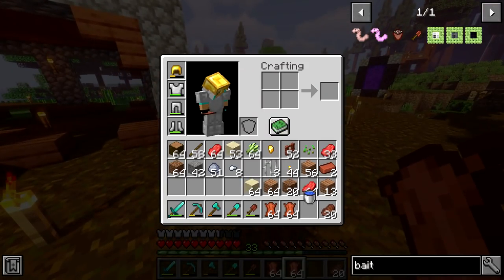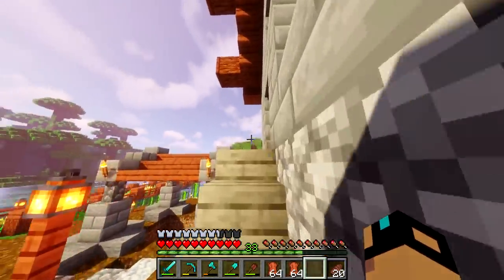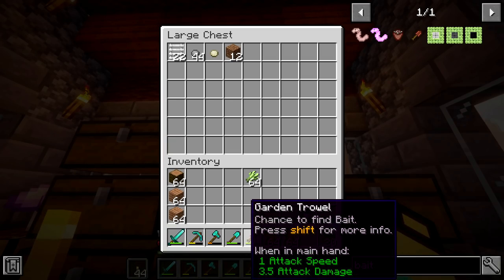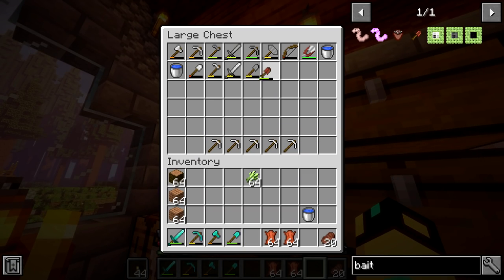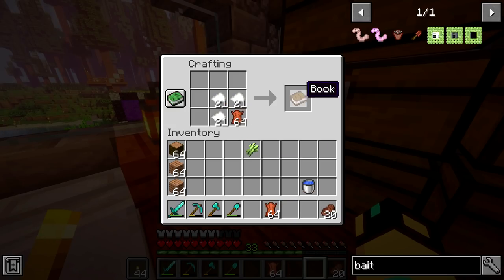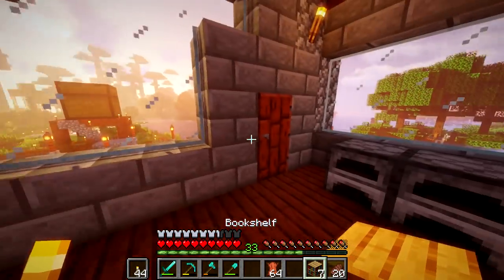All we're waiting on is the sugarcane. We actually have a stack in our inventory. I wish I could bone meal sugarcane but I can't. Let me clean up this inventory — it looks like a mess. We'll put up our trawl, which we use to gather worms with, and we can use them as bait in the enchantment hill. We can make 21 more books — that's 7 more bookshelves. Not nearly enough to finish this out, but close enough.